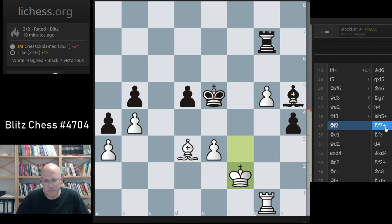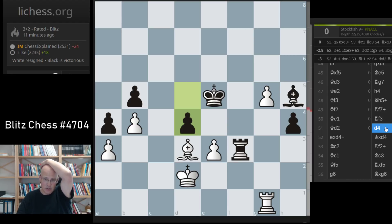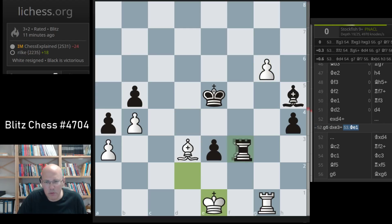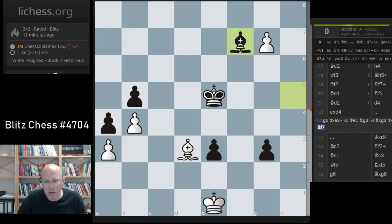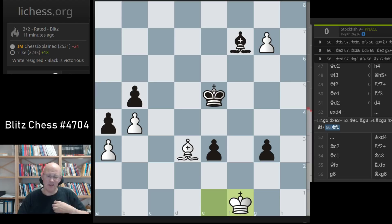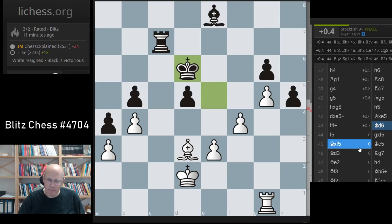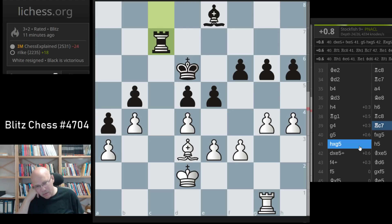This I shouldn't lose, but by now I lost control. I kind of knew that taking is not great, but I couldn't figure it out. G6 is still a draw — the drawing line: takes, king e1, rook g3, take, take, g7, bishop back, and then I have to stop the pawns — that's a draw. Yeah, probably I have to not play f5.